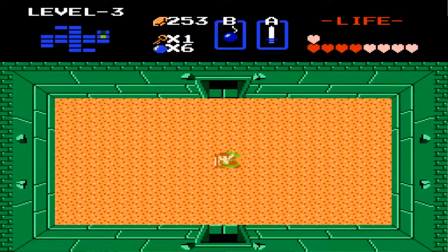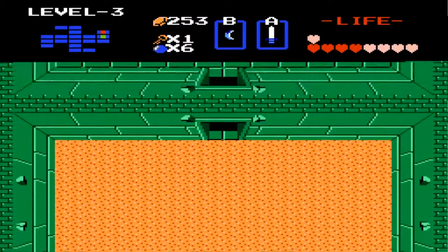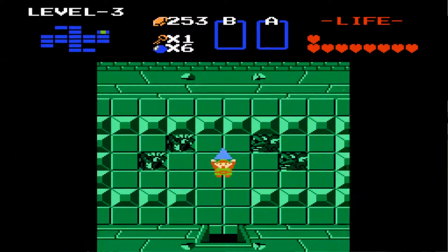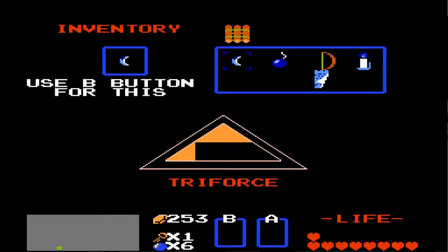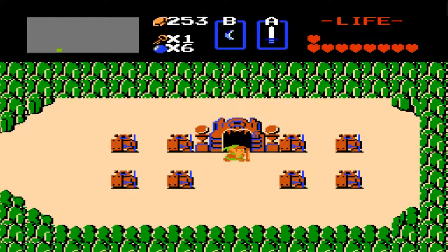I just did that this time, which is nice. Let's grab a heart container, switch back to our boomerang and grab a piece of the Triforce — we'll be done with the level three temple. Level three temple isn't that hard, but I made it look super hard, so I apologize for that. We got full health again and we got three pieces of the Triforce of Wisdom now. We got the raft. This has been GiantGrodal — hope to see you guys in the next part of my Legend of Zelda for the NES let's play. Goodbye!